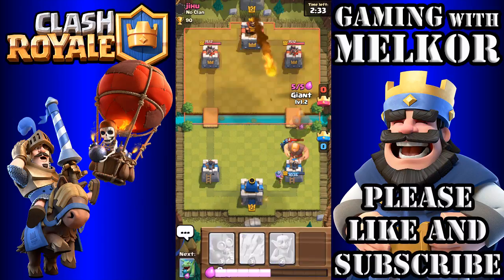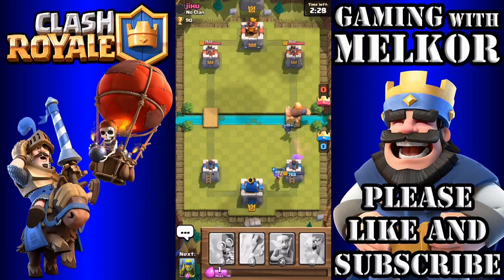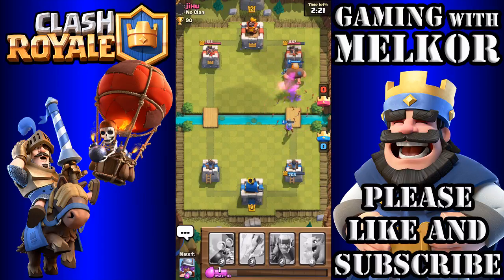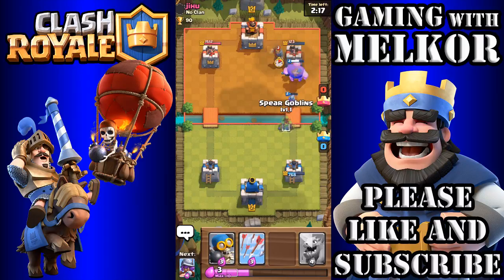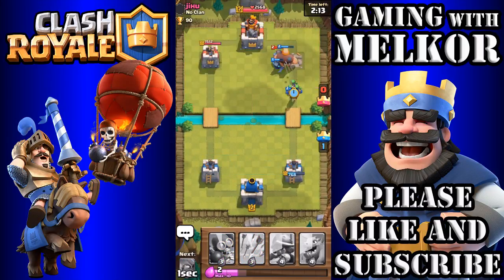Then I'm going to drop my own Giant up front. Very well placed Fireball there — nearly takes them out. I'm going to drop the Goblins down as well to give a bit of force. He used his Arrows — oh well, that tower is still going to go down very quickly. I'm going to drop my Spear Goblins down for a bit of support in the back to take out that Knight.